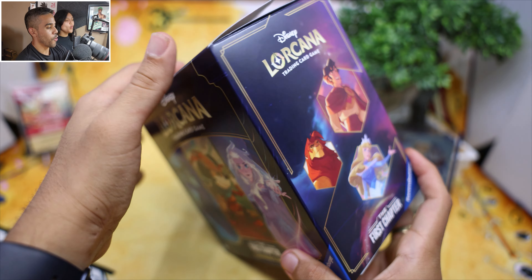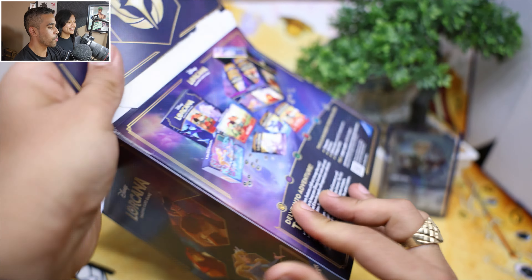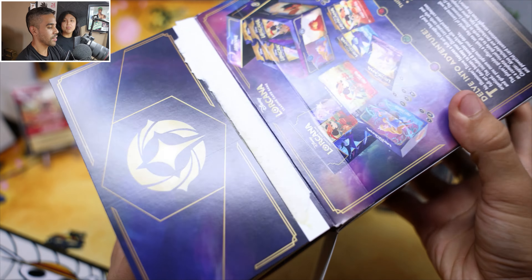The Illumineers Trove, the first chapter — let's go ahead. We already kind of ripped it open, but this is what we're going to be getting in there: booster packs, tokens, and the cool box.